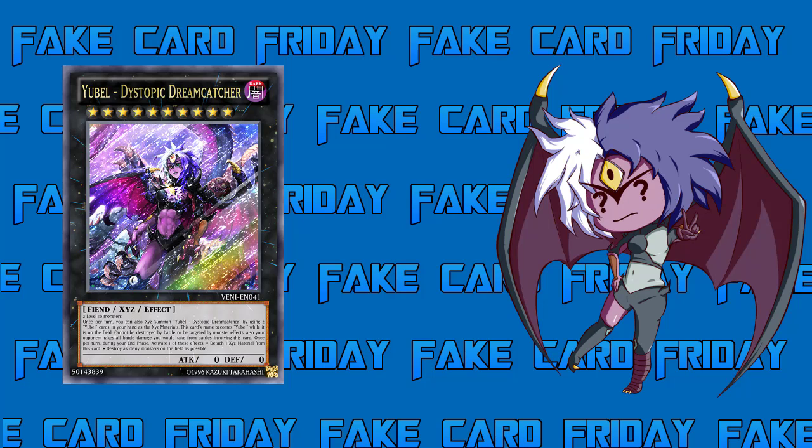Is that Sangan in the picture? I guess. She is a Rank 4 — this is an Xyz Effect Monster, Dark Fiend-type, with zero attack and zero defense, since it's Yubel. Materials are two Level 10 monsters, so I'd need first form Yubel and another Level 10, or I could just play Trains. I'm sure there's going to be some other way of summoning this card, like putting it on top of Yubel or something.